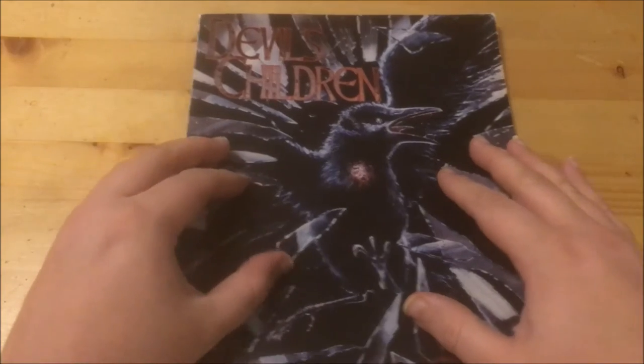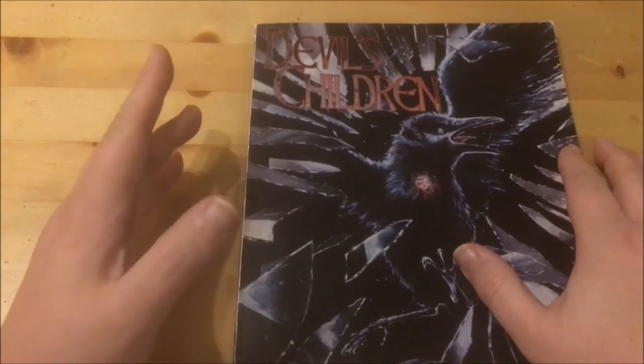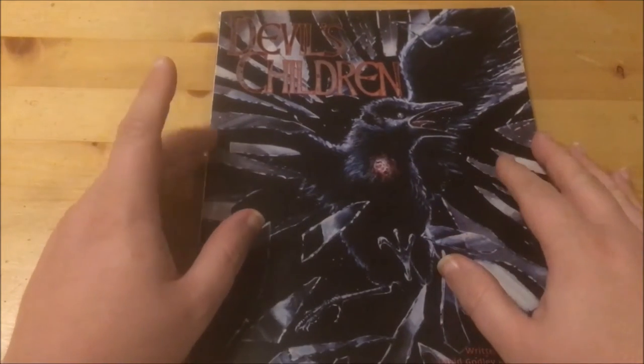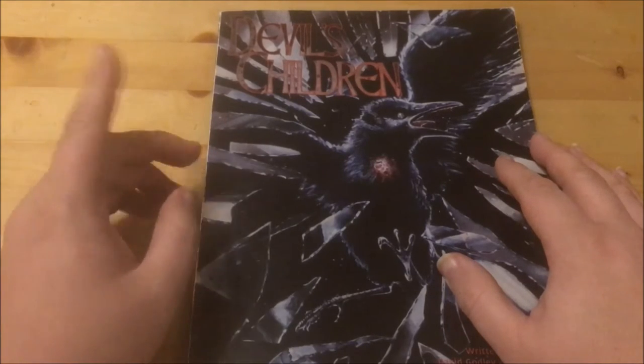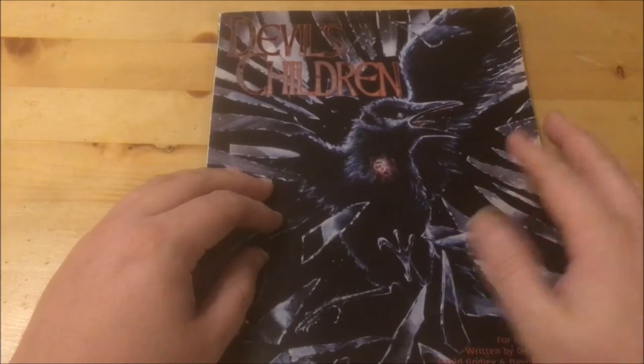First, a bit of history. Devil's Children was originally run as a two-session game at Conquest in 1992 and then published as a book in 1993. The game is designed to be run for four players using two sets of pre-made characters and is touted as a departure from the regular Call of Cthulhu fare.